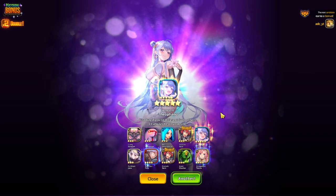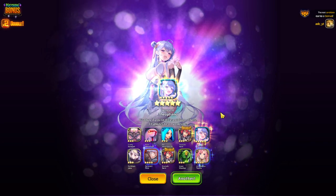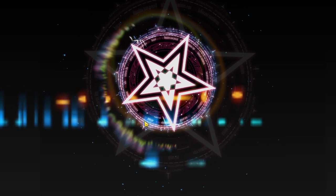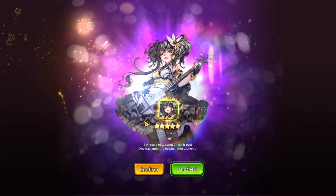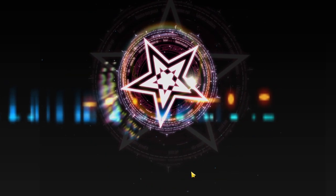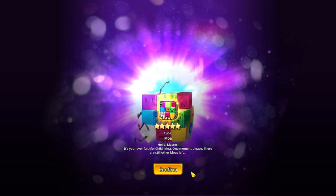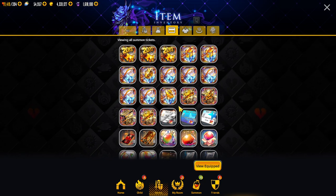I had some decent summons from the guaranteed upon summoning banner and managed to pull an uncap for the newest water supporter here on the solo banner. Now let's open up two five-star summoning tickets. We got Eve in the first ticket — unfortunately didn't pull her — we got Underground Siren. For the second ticket we got a five-star Davi animation and pulled Cube Moa. Both were fodder units.